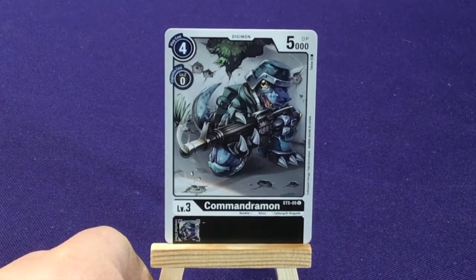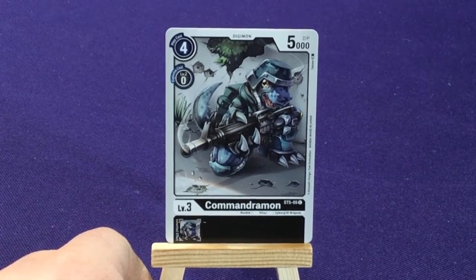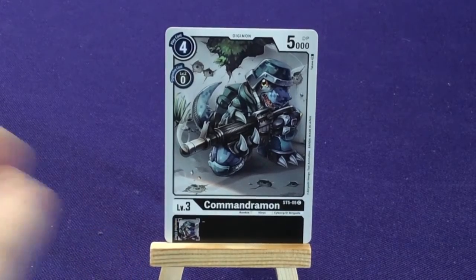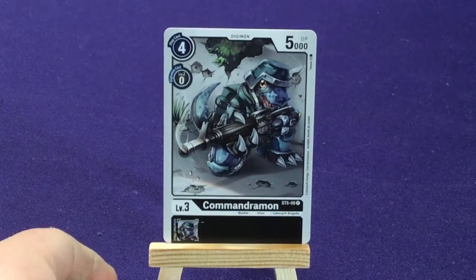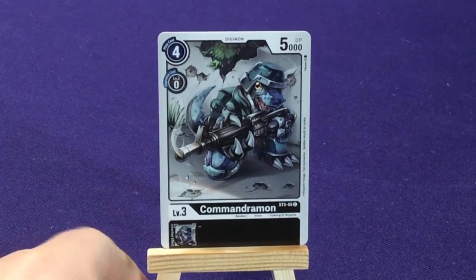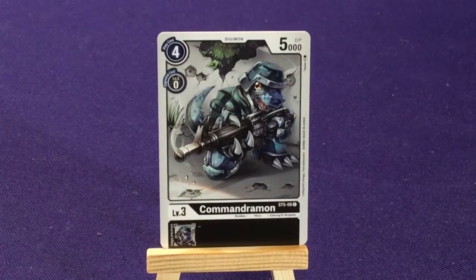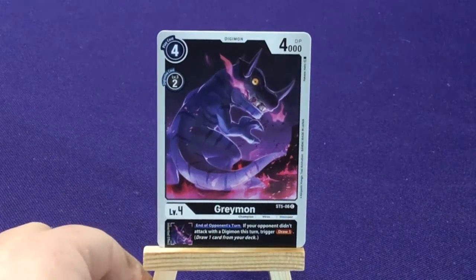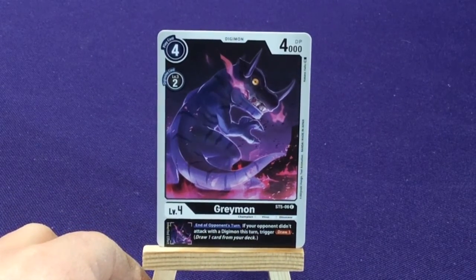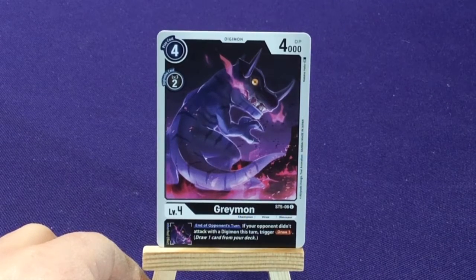And our last rookie is going to be Commandermon. There's no specials, but he is part of the Cyborg slash D-Brigade. I haven't seen a lot of stuff with D-Brigade yet, so I'm not sure what that keyword is going to signify. So our first Champion is going to be Greymon — this is a purple Greymon. Double points: when attacking with a Digimon, draw 1. You have 4 copies of that.